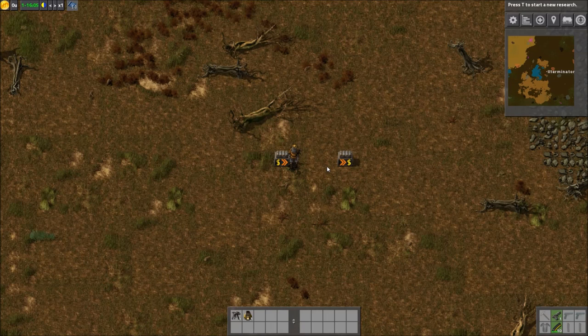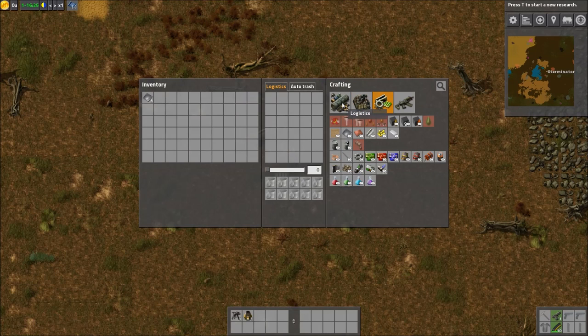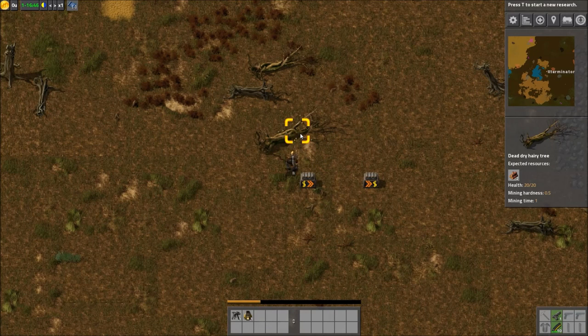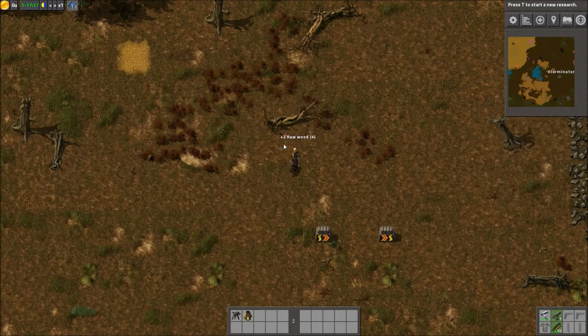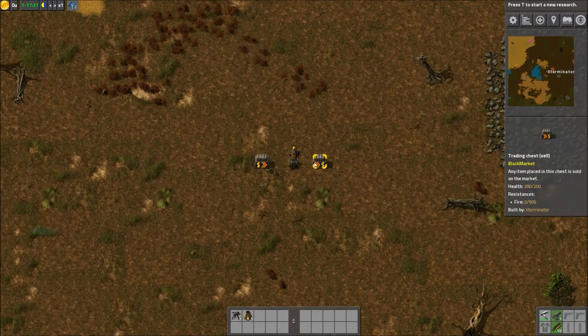Essentially, what this mod lets you do is buy and sell items on a virtual market. One quick note before we get into it: someone requested that I cover the recycling machine mod, and I definitely plan to do that — it's reserved for next week. If the dev of that is watching, I just want you to know I didn't forget.